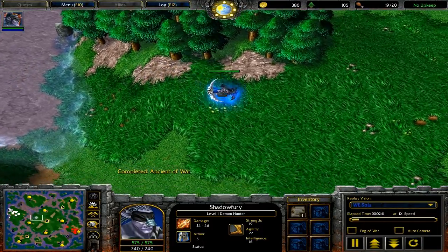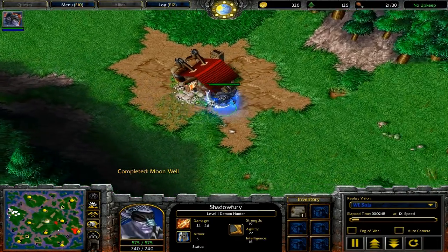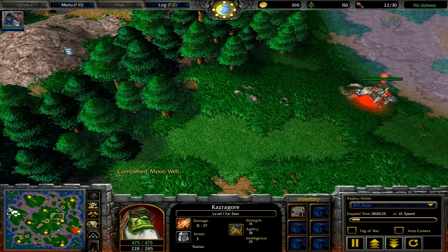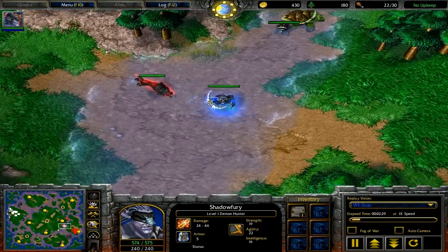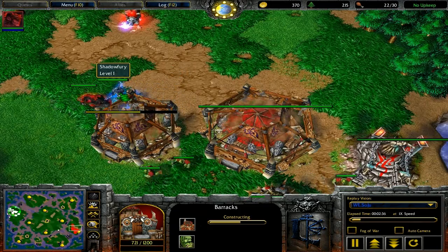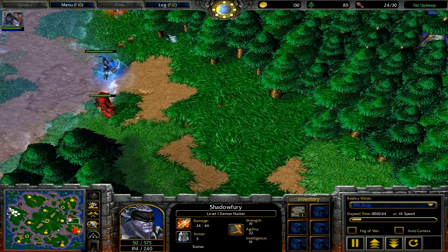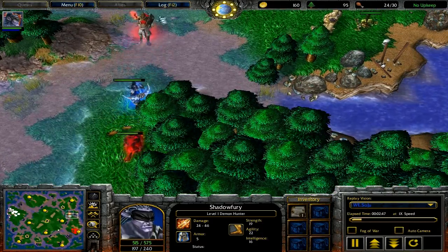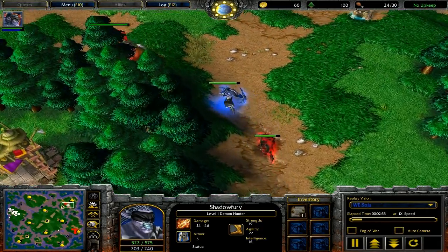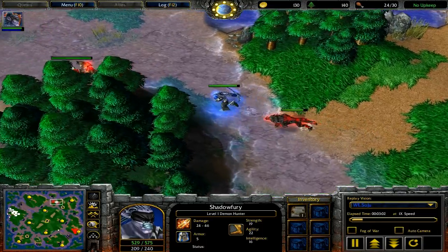So basically, ranged micro — the key to ranged micro is Shift-Q. A lot of good players do this, and I myself do this whenever I micro with ranged units. What that is, is you're queuing up an attack so that once your army is done focusing down one unit, it will focus down the next unit automatically without you even having to do anything. You don't have to retarget all the time.